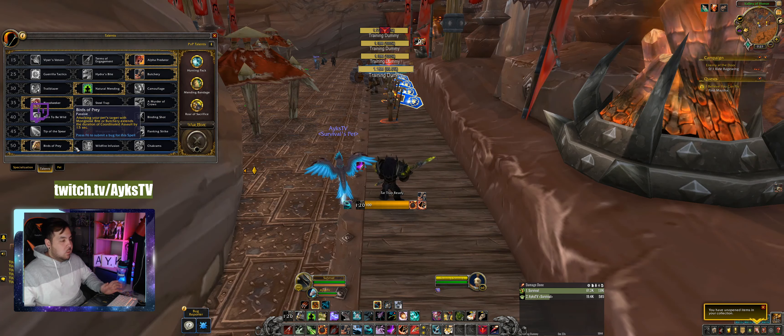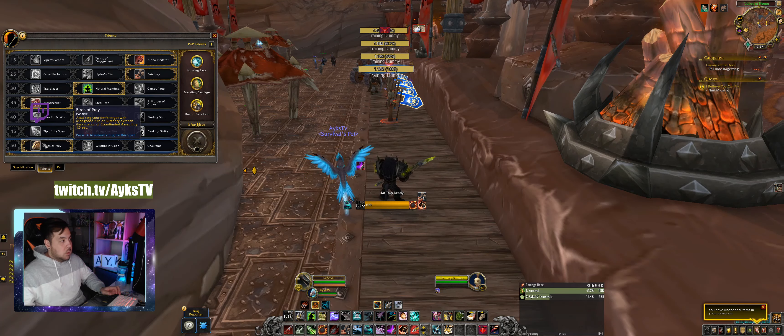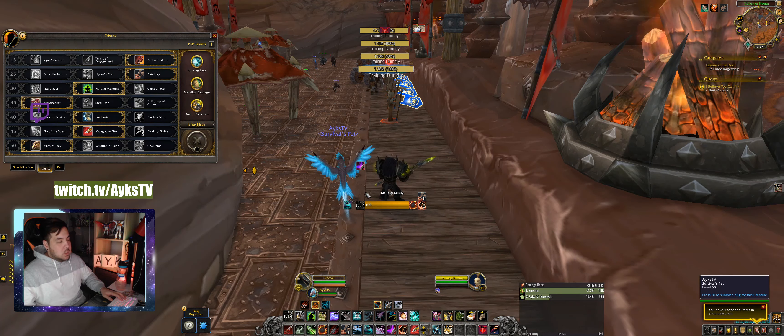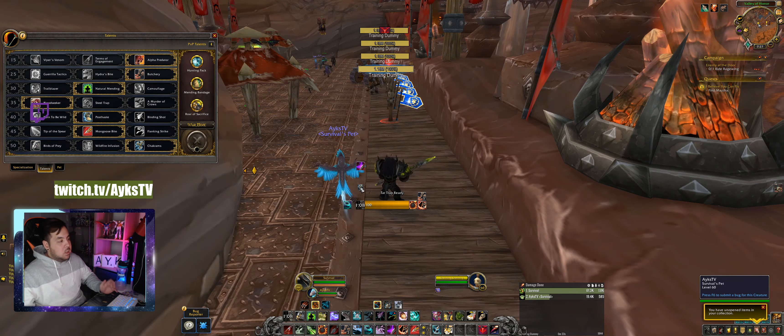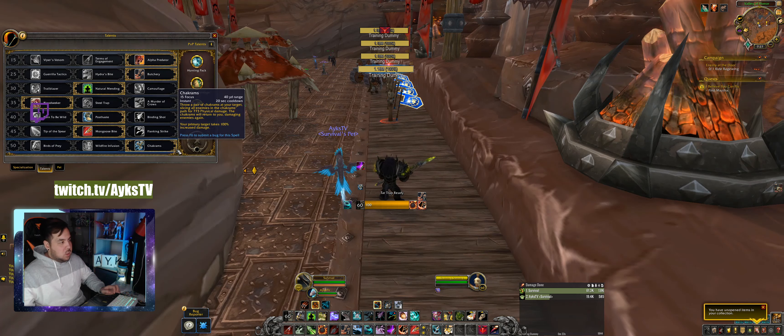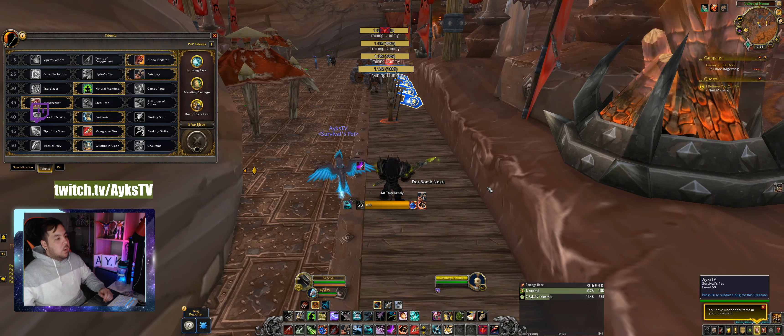Birds of Prey you don't really need to track — once you use Coordinated Assault, that number just goes slower. Chakram — no one ever uses Chakram, so it's small. You might use it for leveling, but you'll never use it in real content.